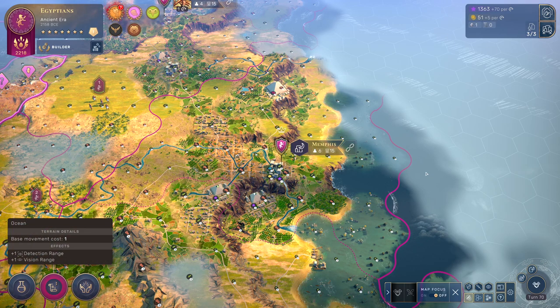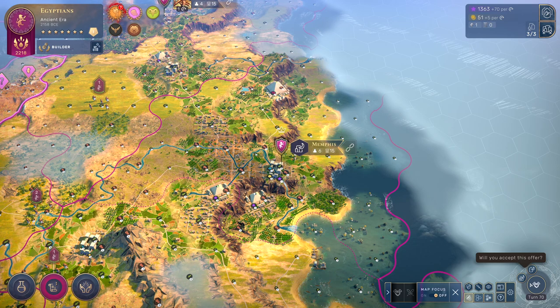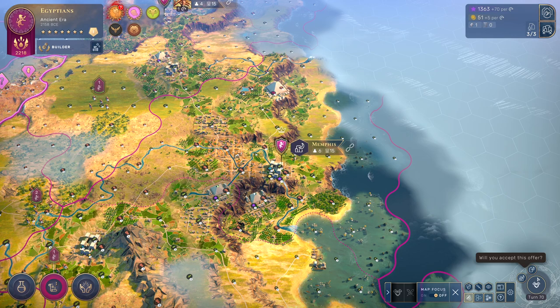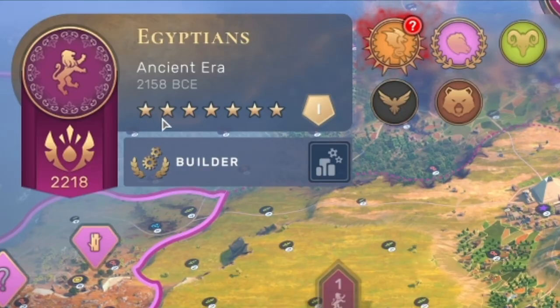So what we're talking about today is adopting your cultures. This is a critical part of Humankind, and unlike Civ, you don't just pick a leader at the start — you evolve your culture throughout the ages. We're going to talk about how to do this and what exactly you're going to be looking at when you're looking at this screen. In order to transcend to a culture, you need to get a number of era stars, which are seen up here. In pretty much every era, it's going to require seven stars.